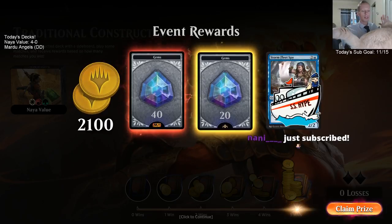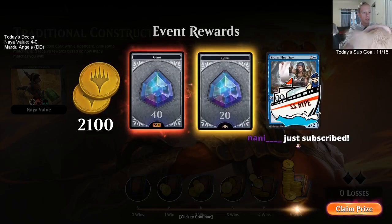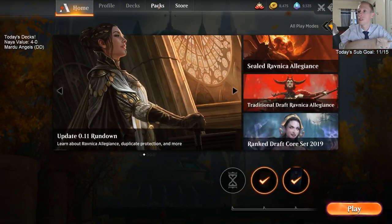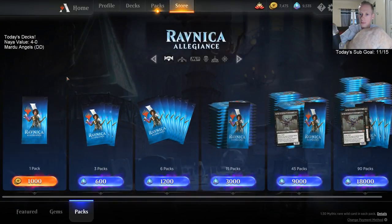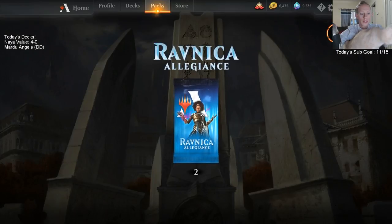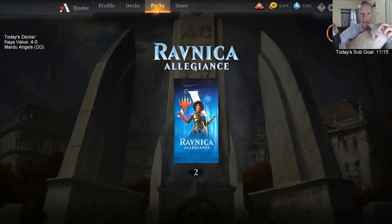Nanny with that Twitch promo sub — welcome! That's sub number 12. We're getting two packs here for getting to our first sub goals. We hadn't opened the packs yet, so let's open a couple packs — pack time! We're getting two Ravnica Allegiance packs. You can see the decklist — it should come up.